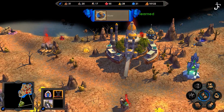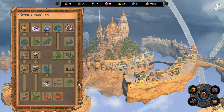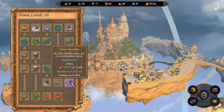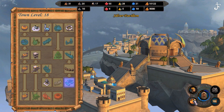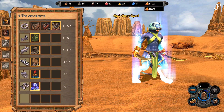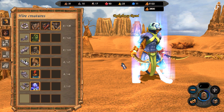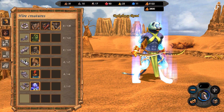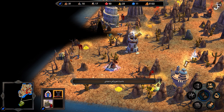And also we should build. I can get a new creature here — that is excellent. The Rakshasa Rani. Quite tough creatures. And let's go — next turn. Let's see what's happening over here.